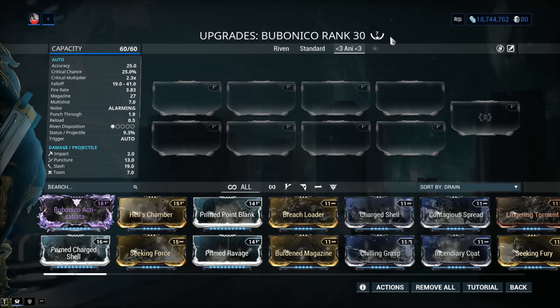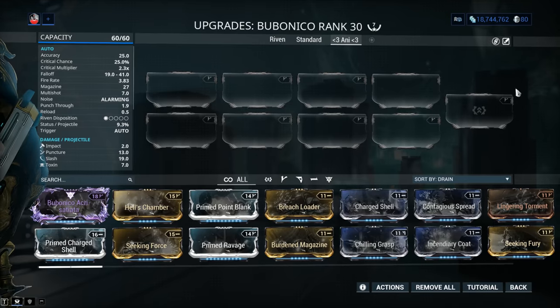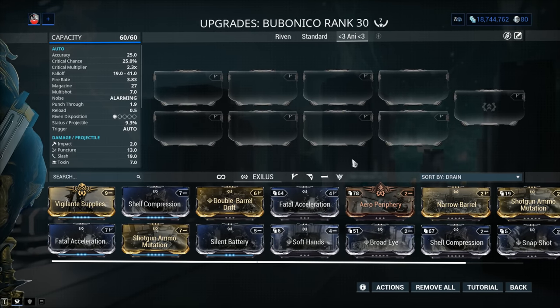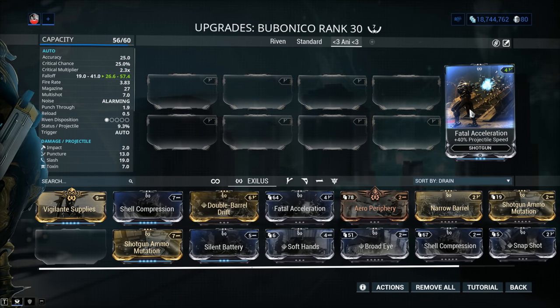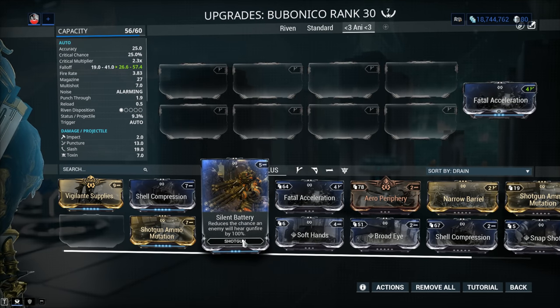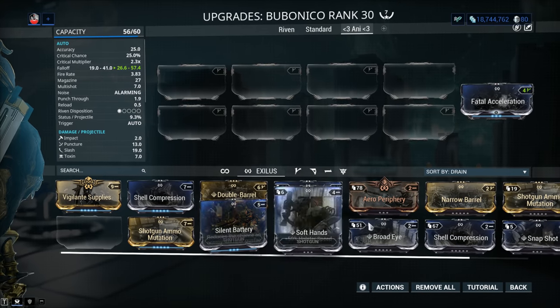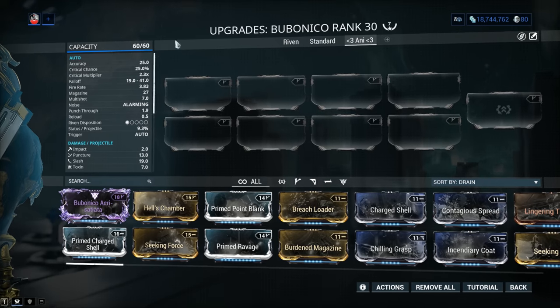My weapon has been forma'd seven times. You can get away with four to five. Got a Riven? You might have to go to six. Is it worth unlocking the weapon Exilus slot? Yes, it is — because you can use Fatal Acceleration. 40% projectile flight speed will help you with primary fire and secondary fire as well. You can also use Silent Battery and make it silent, because why wouldn't you want big silent explosions? But from my point of view, best in slot is Fatal Acceleration.